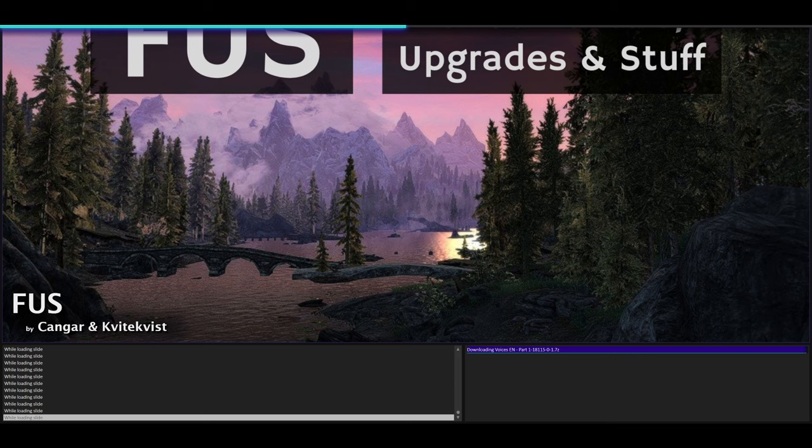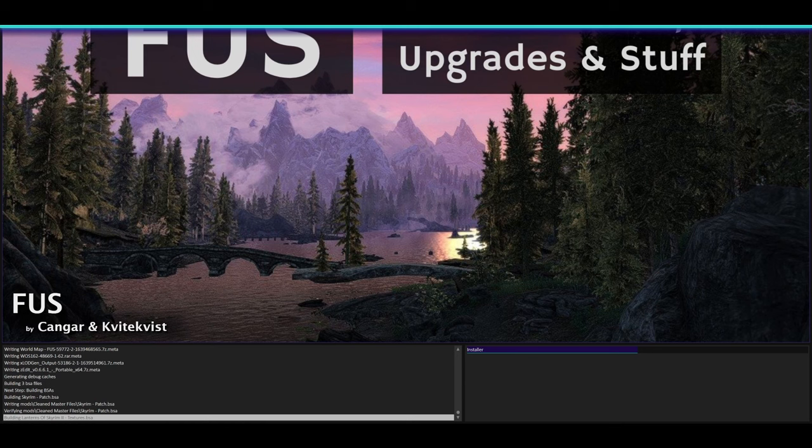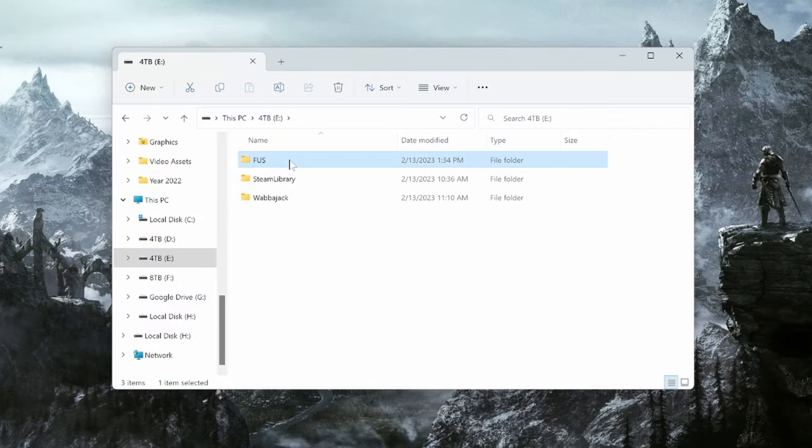There are literally hundreds of mods in this mod pack, so it'll just take more time without Premium, but you can do it. With Premium, it auto-downloads and finishes very quickly depending on your internet speed. On my home computer it only took me about 20 minutes, and at my work computer with slower internet, it took about an hour. Also, keep in mind the mod pack can sometimes fail — that's fine. Just restart Wabbajack and try again; it'll pick up from where it left off. If it keeps failing, go into the Discord and someone will be able to help you out.